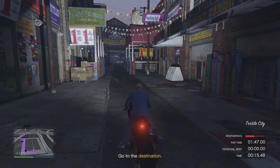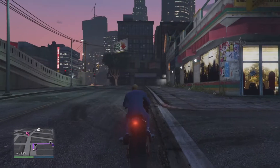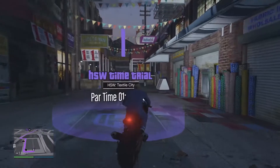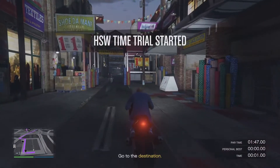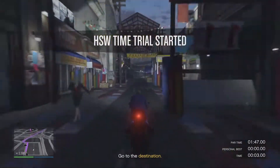Once you've done that, you can hold Triangle or Y on Xbox to restart, then start up the time trial again. From there, just follow the GPS path as you can see on the map.